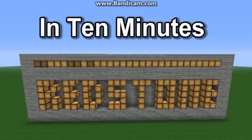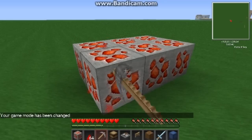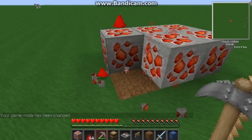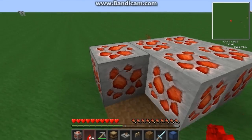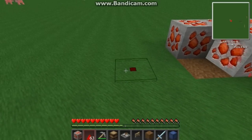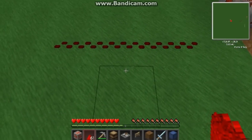Hello and welcome to Redstone in 10 Minutes, my starter guide to redstone in Minecraft. Redstone is an ore that can be found in the bottom 16 levels of Minecraft, commonly near lava or bedrock. When mined with an iron pick or better, the ore drops multiple bits of redstone dust. This redstone dust can be placed by right clicking and is the main component in creating any redstone circuit.